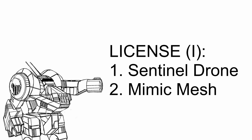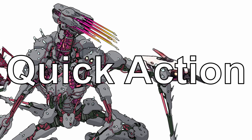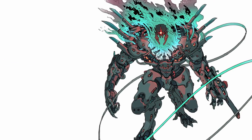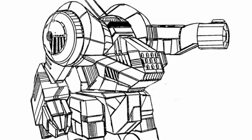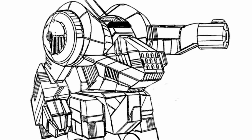As for the rest of the license, you get Sentinel Drone and Mimic Mesh in the first section. Sentinel Drone is an area denial drone. After deploying it within your sensor range with a quick action, within a zone around the drone, any hostile character that makes an attack roll in the area automatically takes 3 damage before they attack. While the drone can be attacked and destroyed, you can reuse the drone and even redeploy it elsewhere with a quick action, allowing you to use it as long as it remains intact. Very useful if you want to dissuade enemies from attacking in a spot, or just as something to add damage.